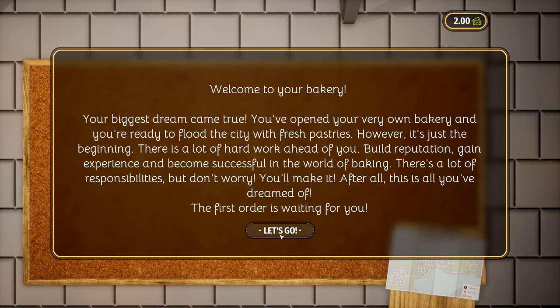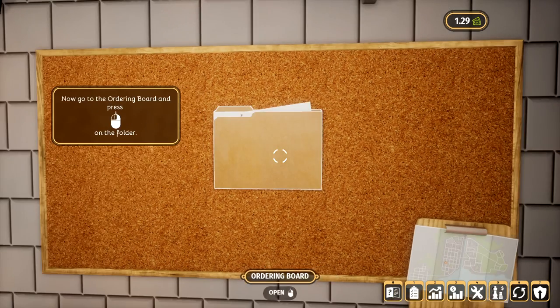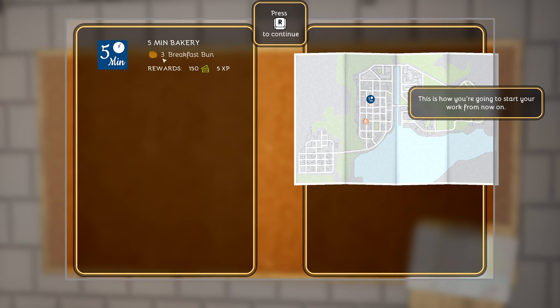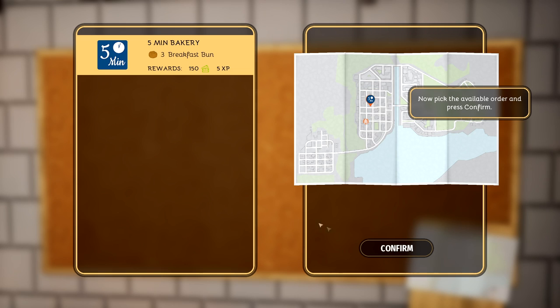There's a lot of responsibilities. But don't worry, you'll make it. After all, this is all you've dreamed of. The first order is waiting for you. So this cork board here is where you collect your orders from. So we are going to collect our first order here.